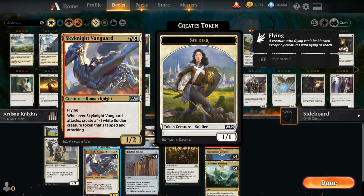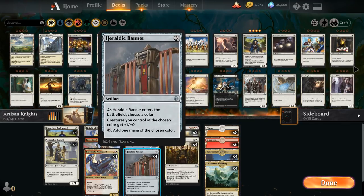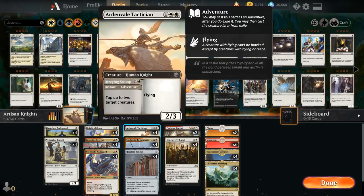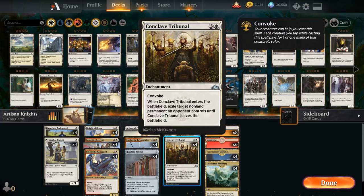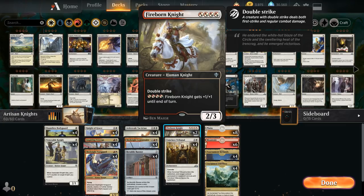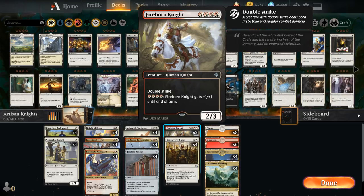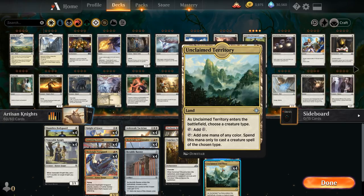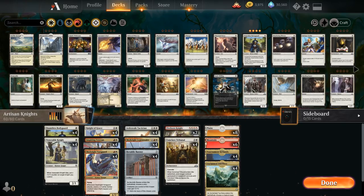Sky Knight Vanguard's tokens synergize with Heraldic Banner — name white and all those tokens get +1/+1 too. We also have Sky Knight Legionnaire and Ardenvale Tactician for evasion, Conclave Tribunal for interaction via convoke, and Fireborn Knights as a curve-topper that synergizes well with anthem effects from Heraldic Banner and Inspiring Veteran. The mana base is eight plains, six mountains, four Tournament Grounds, four Unclaimed Territory — no tap lands required.